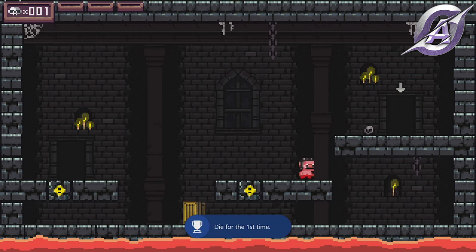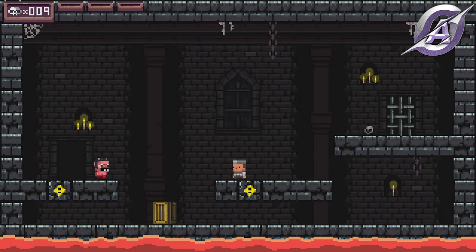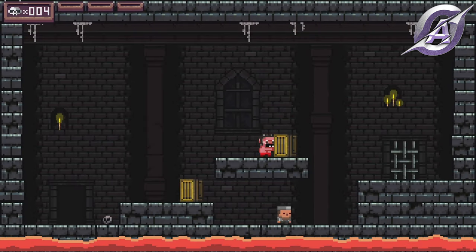If you kill the enemy by jumping on his head, you will also get the Boots achievement. If you want to finish the level, use the enemy to boost your jump. If you throw a box at the enemy's head, you will get the Chop achievement.